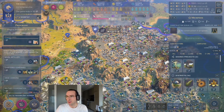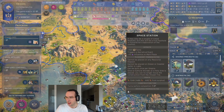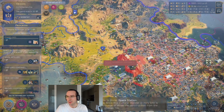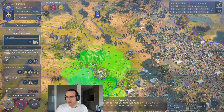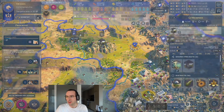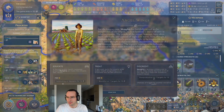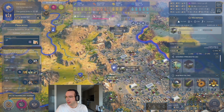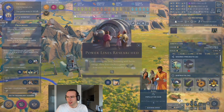Then you go to one of your cities that has a decent amount of production — around 7000 is pretty good. You just need to find somewhere where it has plenty of space around it and not much else is built. Put it down, and then next turn we will finish that and have the space station unlocked.